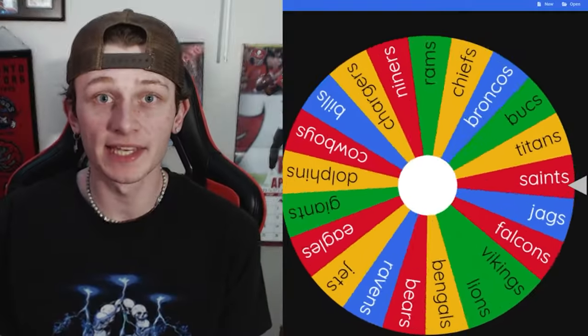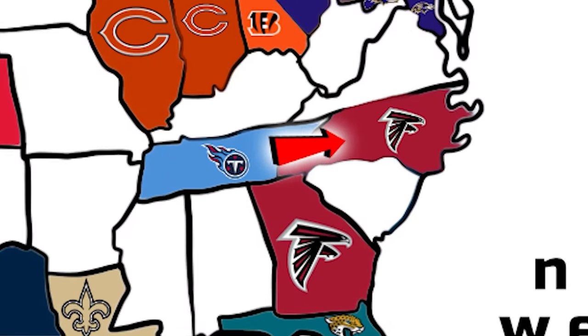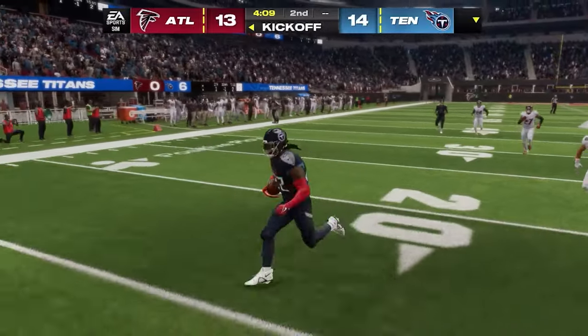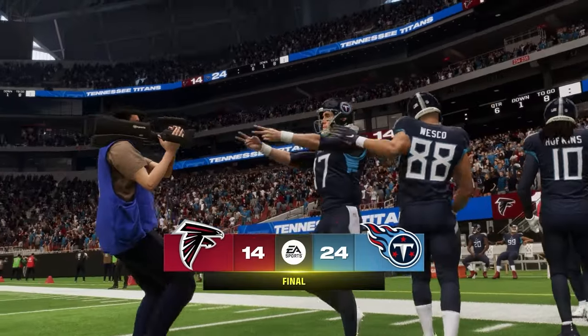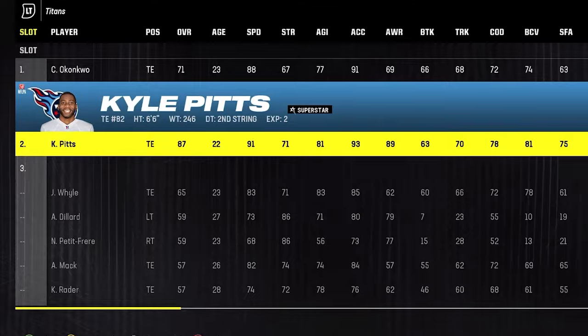The next matchup has the Titans heading east to play the Atlanta Falcons — basically Derrick Henry against Bijan Robinson. Just as you'd expect, Derrick Henry went crazy for the Titans and the Falcons couldn't get much going on offense. This boring game ended 24-14, giving the Titans the win. They take over Atlanta and Carolina, and add Kyle Pitts to their roster.